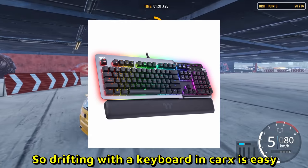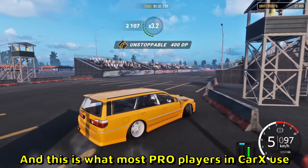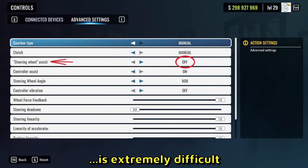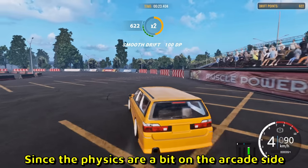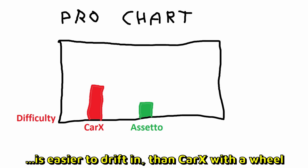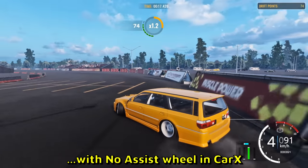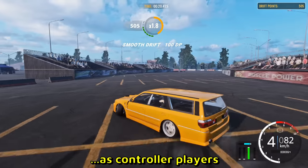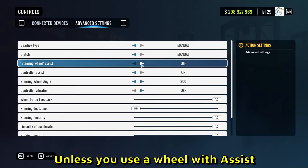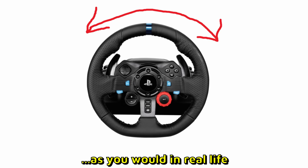Drifting with a keyboard in CarX is easy and you can tandem with other players nicely. Controller is smoother than keyboard, and this is what most pro players use. Steering wheels with all assists turned off, however, are extremely difficult since the physics are a bit on the arcade side. To compare: Assetto Corsa, a game with proper sim physics, is actually easier to drift in than CarX with a wheel. You just can't be on the same level as controller players. Controller in CarX is always going to be smoother and easier than a wheel — unless you use a wheel with assist. You can be pretty smooth with assist, but then you steer the opposite direction as you would in real life, so it doesn't make much sense.